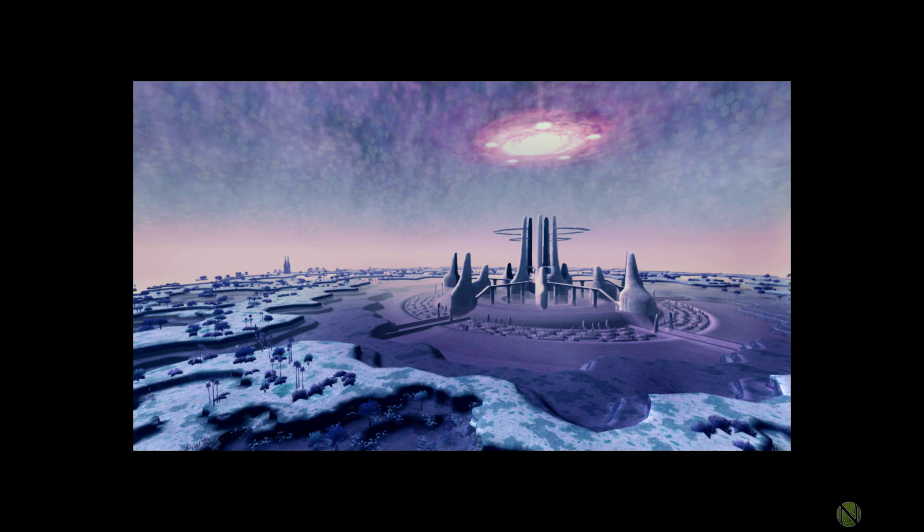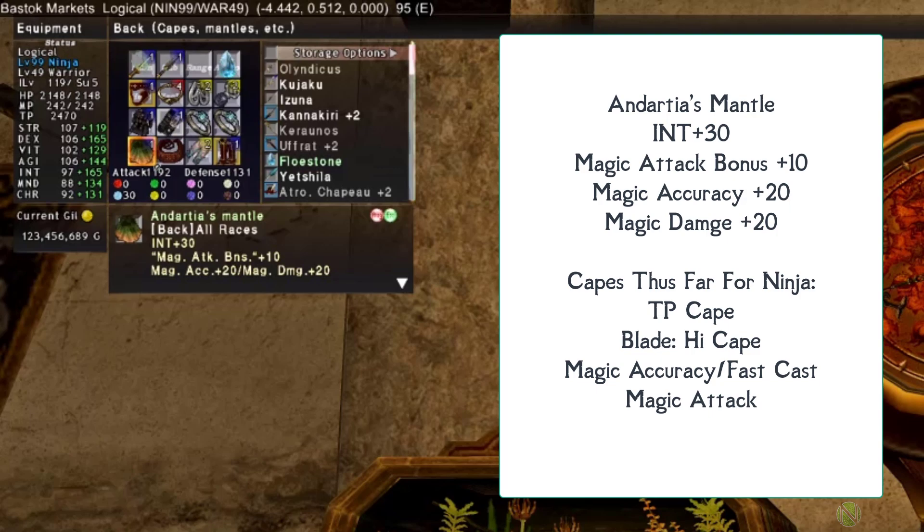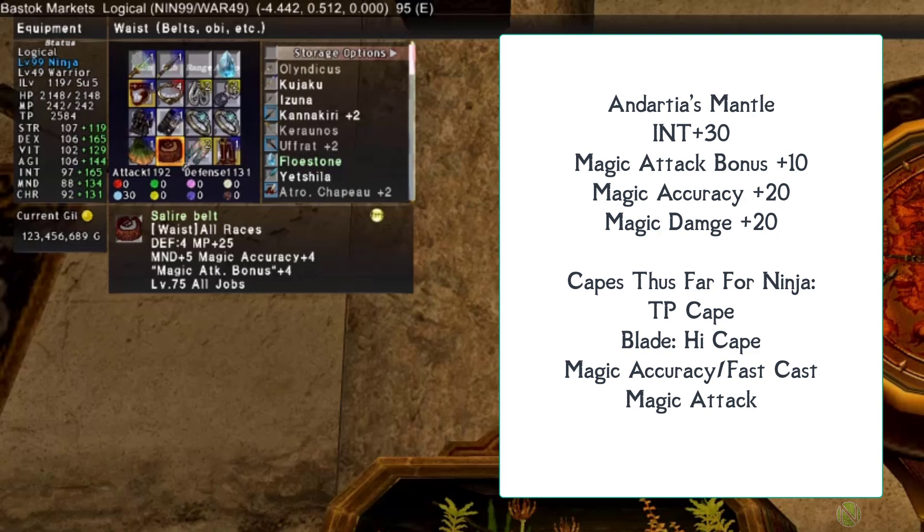Moving on to the magic attack gear set — another set that will change substantially before end game. For the back piece, the Andartia's Mantle is recommended again — the fourth cape — with INT +30, magic attack bonus +10, magic accuracy +20, and magic damage +20.